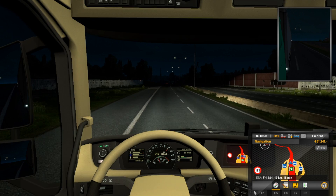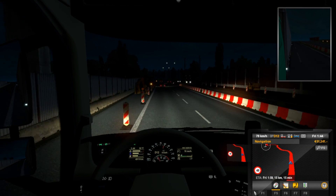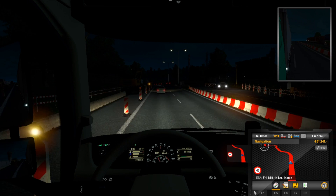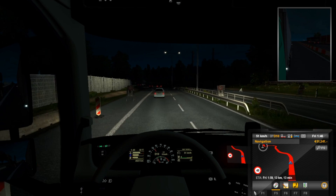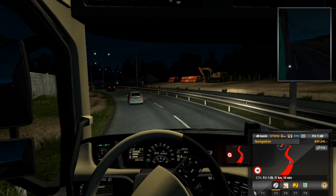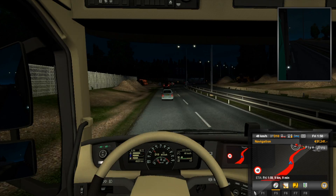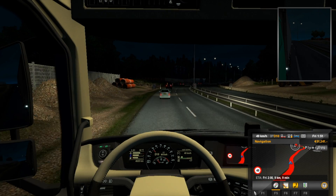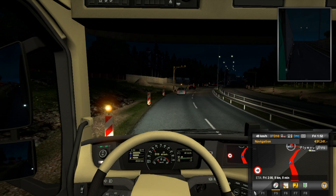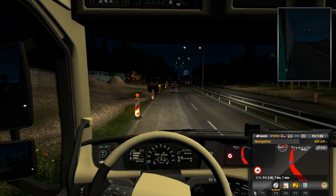Ladies and gentlemen, the destination is in sight — we are almost to Plymouth. What we're gonna be doing is continuing on our way around the map for the second half of this video and make our way down to Southampton. So basically, for a very long time, we are going to be starting to head east — all the way to Bratislava and Hungary. That's through France, Italy, Germany, Austria, Prague, Czech Republic. It will take a bit.